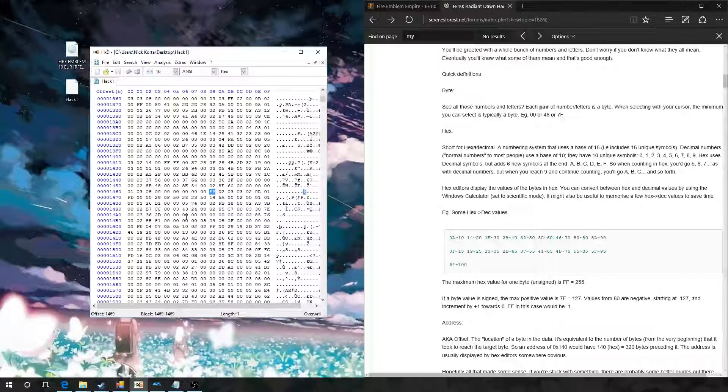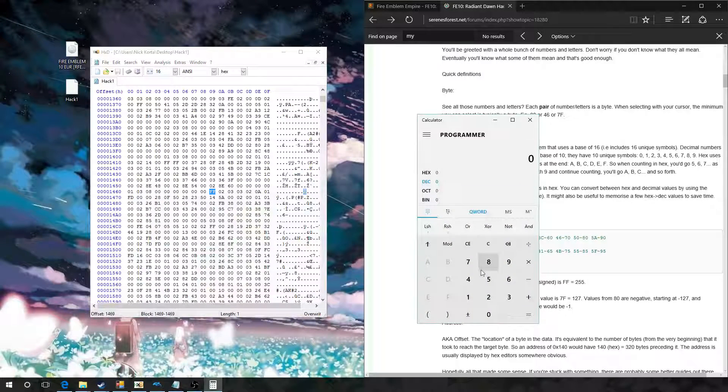So I'm going to give her a stat addition of 10, which is 0A in hex. Actually, I'm going to do something else — I'll enter 40, so 28, so that would be 40, and then 1E. I'll enter these values across the stat addition bytes.